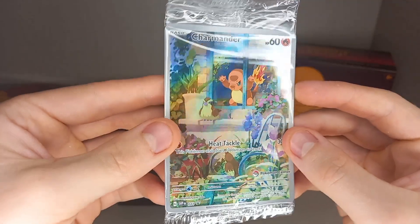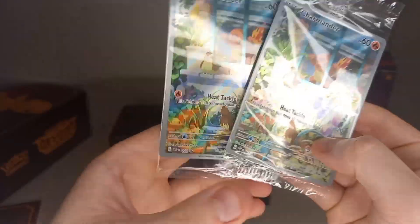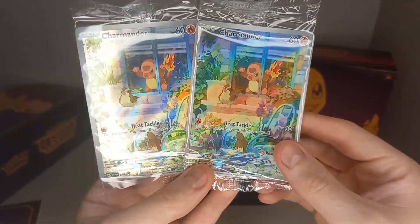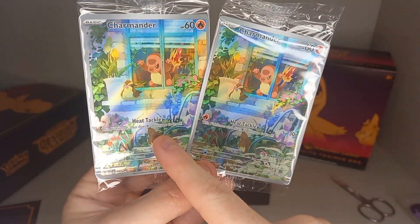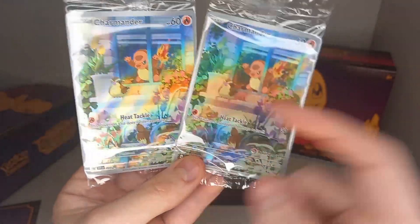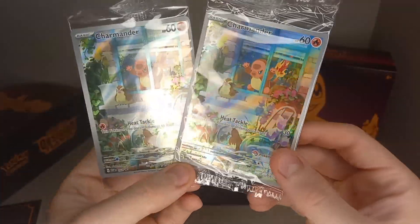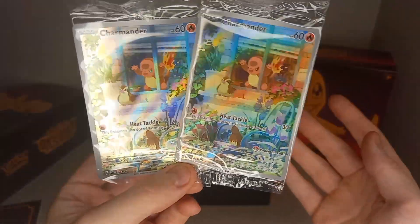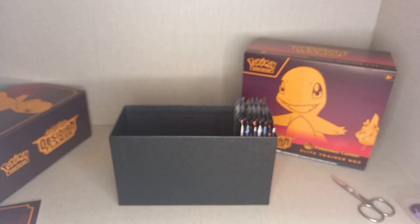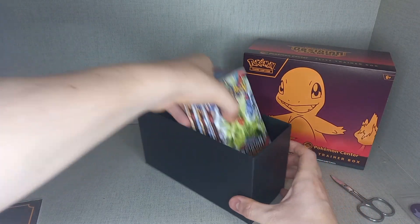And the Charmander promo - Pokemon Center stamped and a normal Charmander promo. I do think Pokemon Center have done a good thing here where they give you two promos: one with a stamp and one without. So you can keep the stamped one and sell the other one or use it for trades, or use the stamped one for trades to up the value. I am very happy they added two promos now, and that every single main set is now getting a promo. It's not just the special holiday sets anymore - it's all sets now.